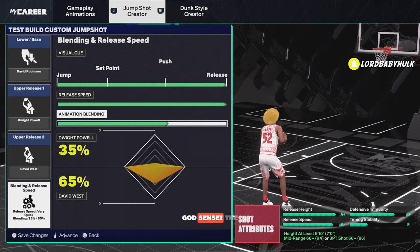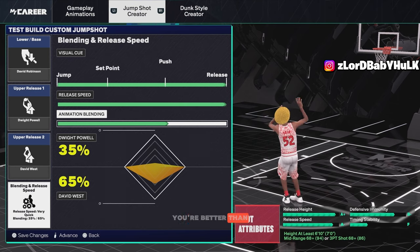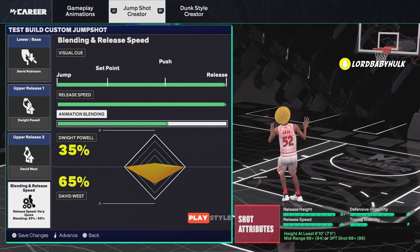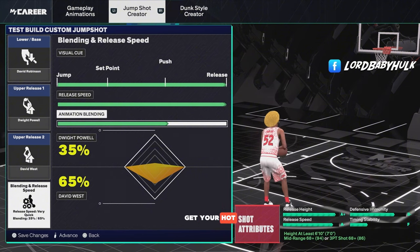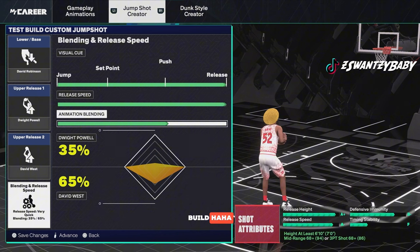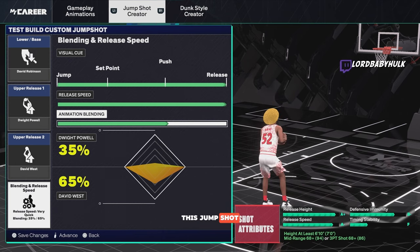Hey, it's the ISO Guy Sensei, the greatest on 2K in existence. This is going to be the most important 2K video you watch this year. Learn how to shoot and you're better than 70% of the community. Send this video to somebody who can't shoot. I'm giving y'all jump shots for every rating, every height, every play style, every archetype — all the best tips to be a consistent shooter. Make sure y'all subscribe if you're new. We are 40 subscribers away from 300.9K — hit the like button and turn on post notifications.